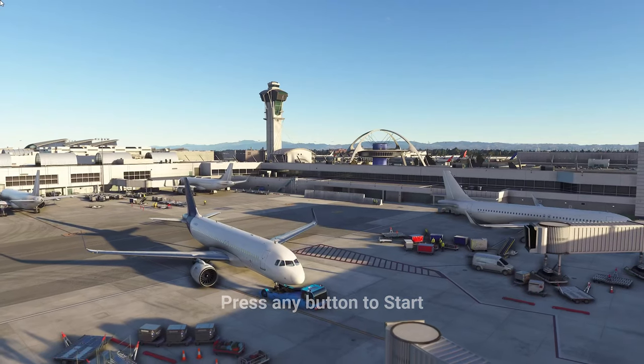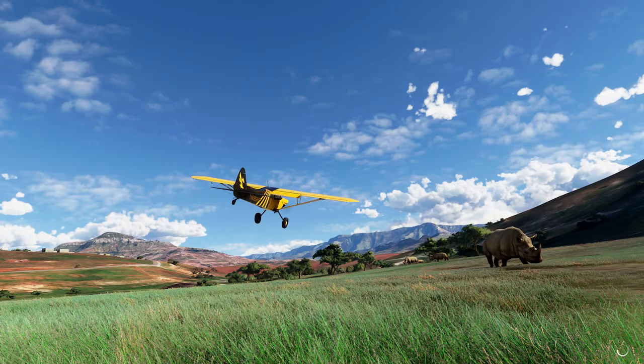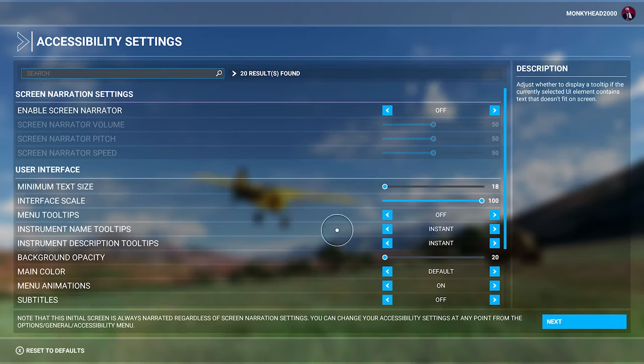Right away when you first boot up the game, you get this title screen which plays a really nice-looking movie. If you press any button to start, one of the first things the game will tell you is: 'Due to an unexpected error, your game license cannot be authenticated. To access online services, you must sign in to the Microsoft Store and to Flight Simulator with the Xbox Live account that was used to purchase Flight Simulator.' This message might seem horrible because on the surface it might seem like you can't use the game offline. However, you can just press OK and it takes you straight to the first-time setup.